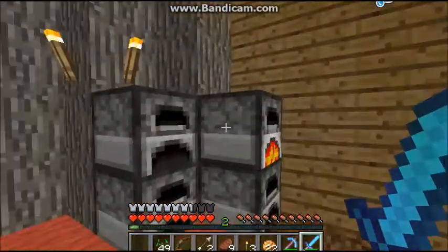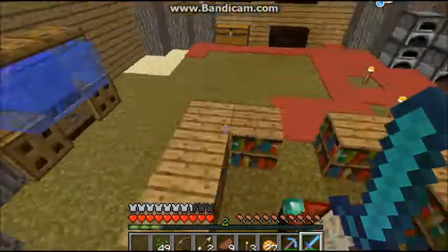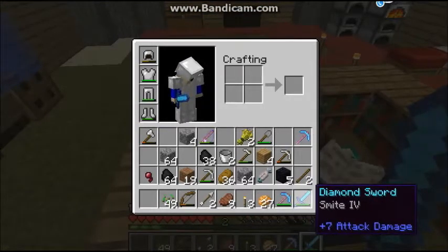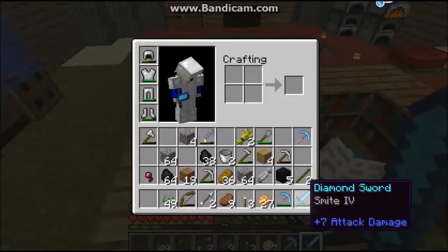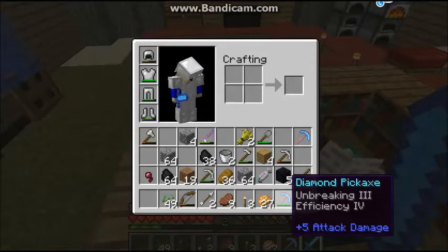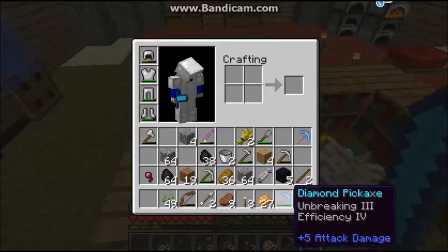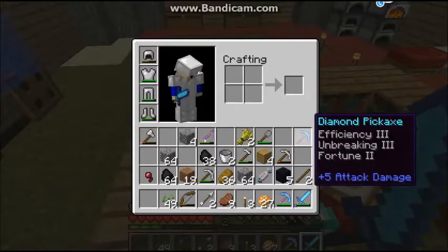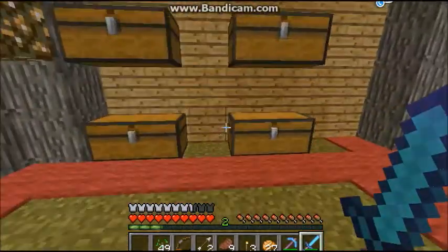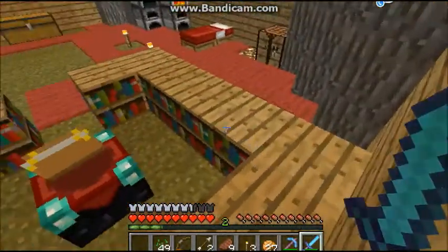I'm cooking up some baked potatoes right now. This is my enchanting table, and as you can see I got a diamond sword with Smite 4, which is pretty cool — good with zombies and stuff. This is the pickaxe I enchanted in the last video, and this is the new one I enchanted, which has Efficiency 3, Unbreaking 3, and Fortune 2.